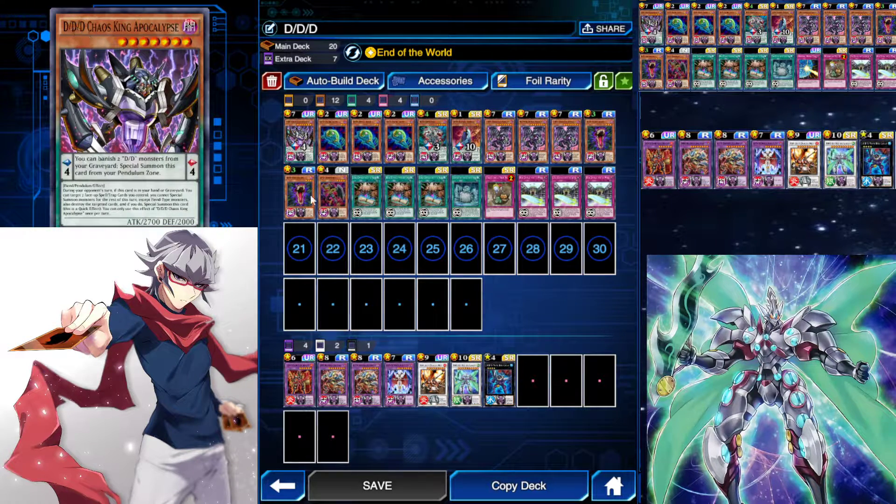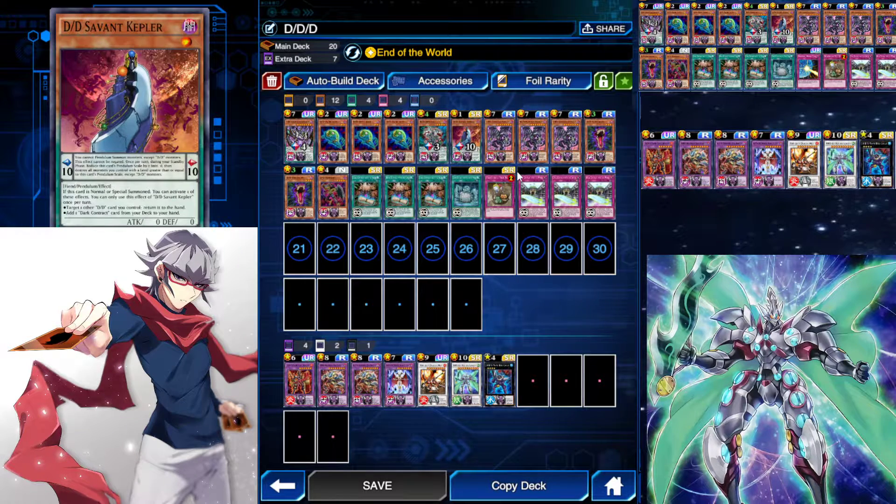To start off, we got DDD Chaos King Apocalypse. In my final build — I'm still working on this deck — I'll probably be removing a King Apocalypse, a Witch, and maybe a TTH, but maybe one or two of these three, because I'm going to throw in two more Savant Keplers. This deck will be solid with two more Keplers, but I've only got one so far.